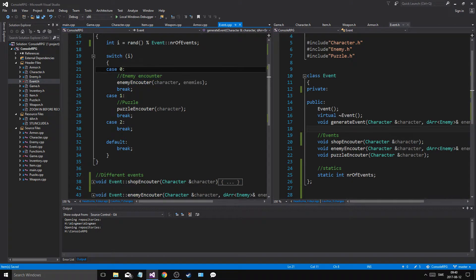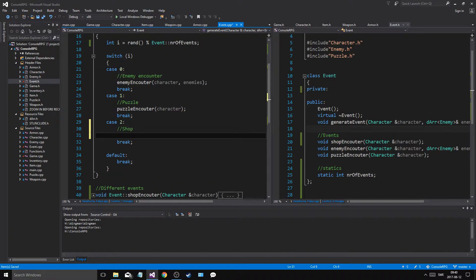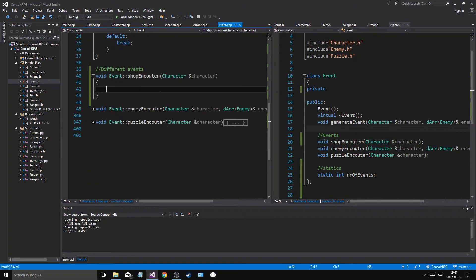Why am I doing it upwards? It doesn't really matter, who cares. Shop encounter. This shop encounter — character. There we go, that's good. I'm just going to do this for cleanliness. So now we have a shop encounter. Now what can I do in shop encounter? Well, once you hit a shop encounter, I want to print out that you're in a shop, and I want to create a shop menu.